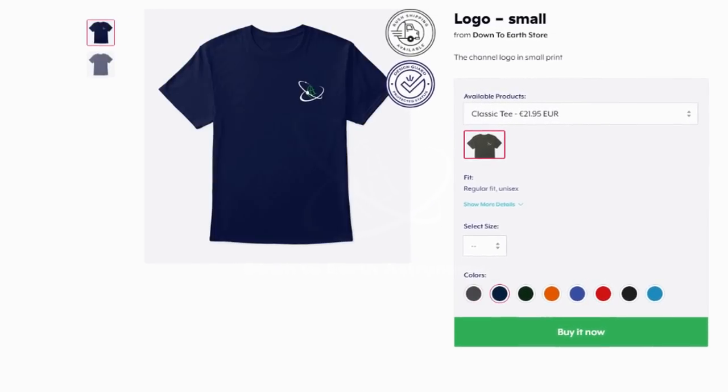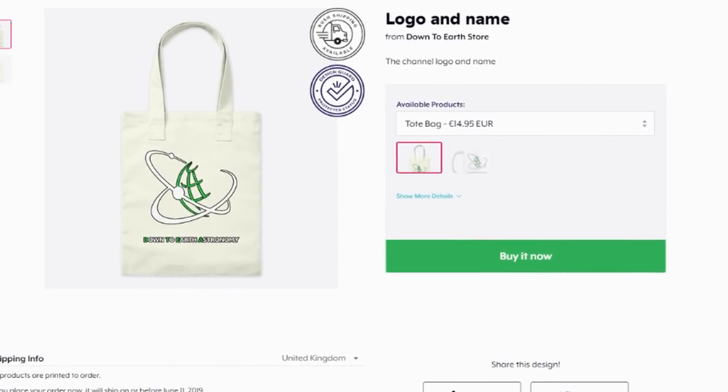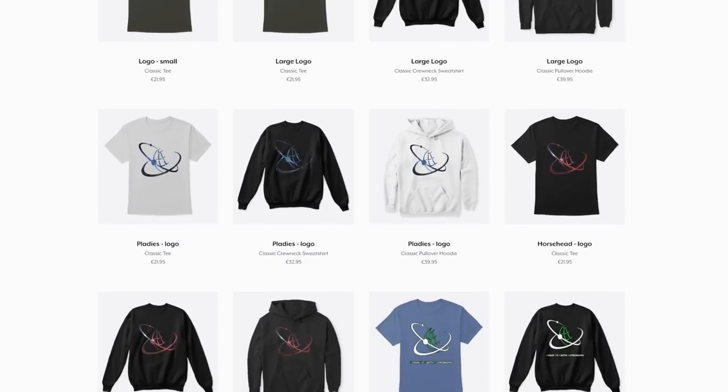The D2A merch store is open. There are t-shirts, sweaters, hoodies, mugs, and tote bags with many cool designs. Head down to the link in the video description and get yourself your merchandise today.